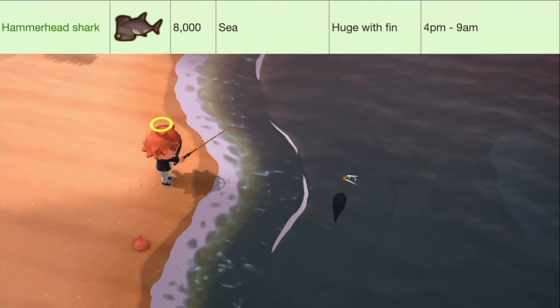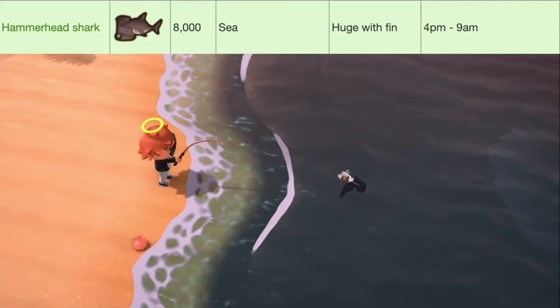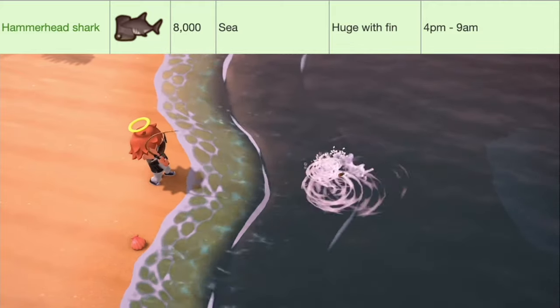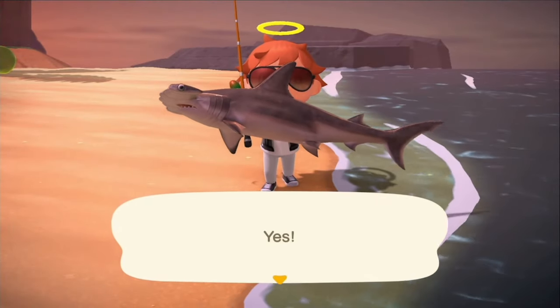Next up we've got the Hammerhead Shark, worth 8,000 bells, available at sea. They have a huge shadow size with a fin, and they're available from 4 p.m. to 9 a.m. And that's the Hammerhead Shark.